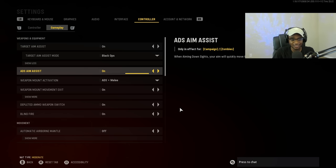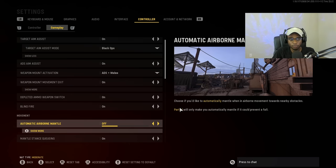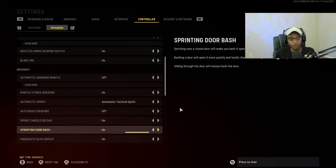Everything else is going to be pretty much the same under these settings. You can see that I have automatic airborne mantle turned off, and I also have my automatic tactical sprint enabled — just to go ahead and maneuver on the map and perform a slide cancel a lot easier.